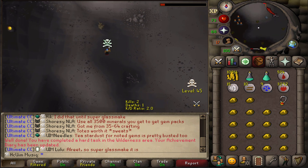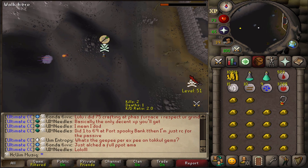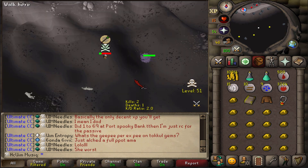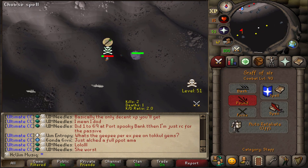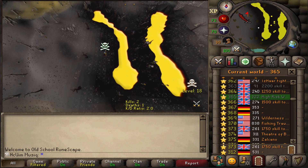Next up is Chaos Elemental. Let's see if I can even defeat Chaos Elemental like this. Oh what the - I'm dying to Chaos Elemental. Alright, Chaos Elemental is a no-go for now.